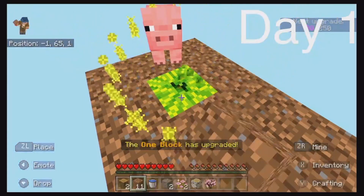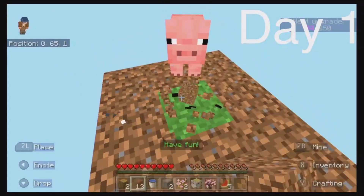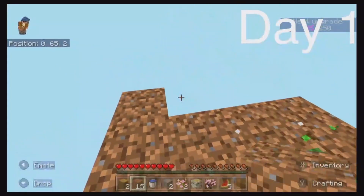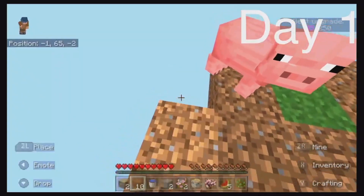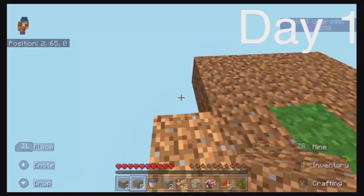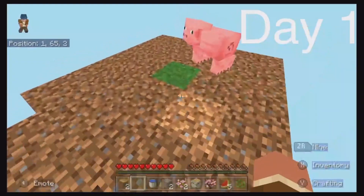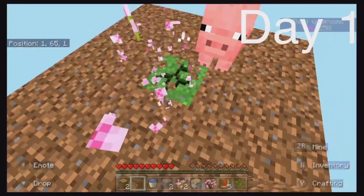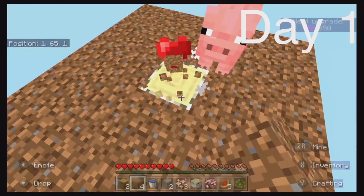The one block is upgraded, which is mostly just a minor impact. We do have some food, and this is in hard mode. Let me show you some of my goals: collecting every pottery shard to make a gallery, collecting all armor trims, making a house, and going to the End to defeat the Ender Dragon.